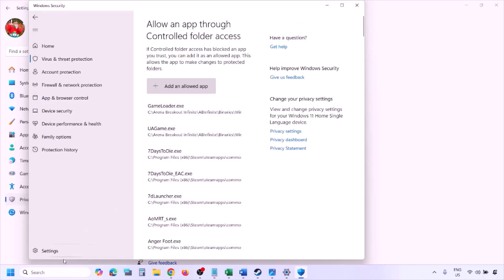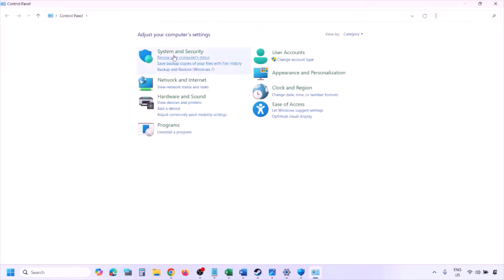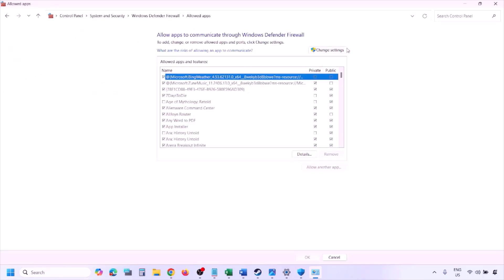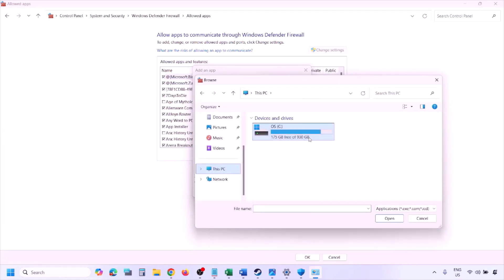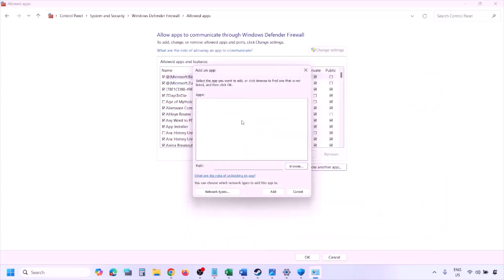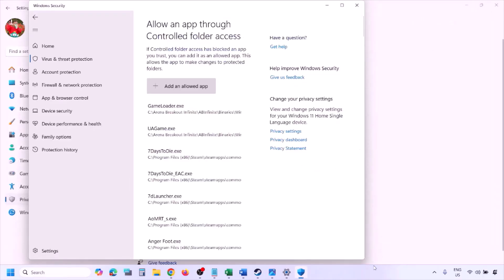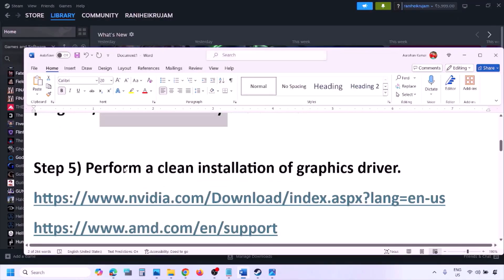You can do the same thing in Firewall. Type 'Control Panel' in the Windows search box, go to System and Security, then Windows Defender Firewall. Click 'Allow an app or feature through Windows Defender Firewall,' click Change Settings, click 'Allow another app,' click Browse, go to the game installation folder, select the game exe file, click Open. Once the game is added, click Add, then click OK, and launch the game and check.